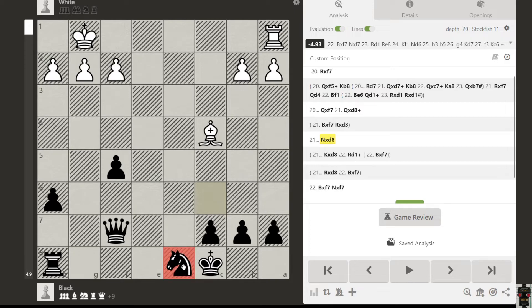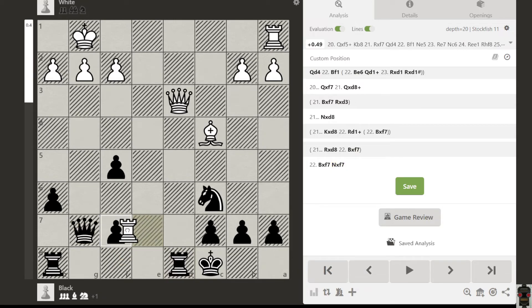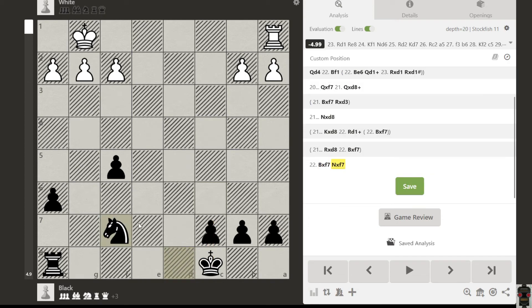But if white takes by the knight, then you can make an advantage. The idea is to take two times: first this, then this. Take by this, go with this, then the knight comes here — take once, then a second time. This is the idea to gain an advantage.